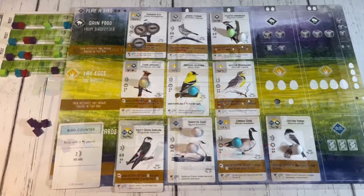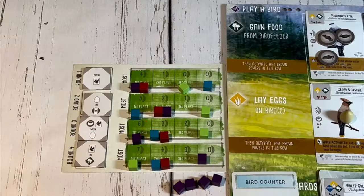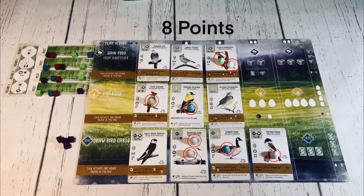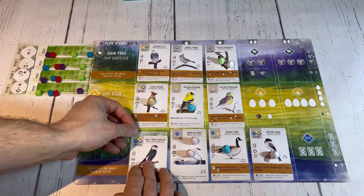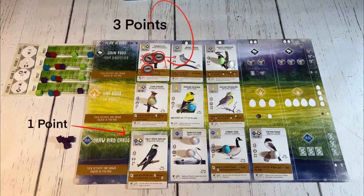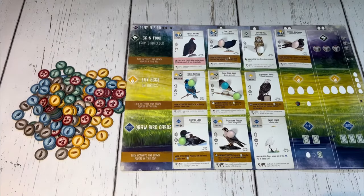Each player adds up the points from all their bird cards, any points scored by completing the objectives from their bonus cards, any points from the end of round goals, and all leftover eggs are worth one point. Some brown bird cards, when activated throughout the game, let players tuck bird cards underneath them or cache food on top of them — each tucked card and cached food is worth one point at the end of the game as well. The player with the most points wins; in a tie, the player with the most leftover food wins, and if there's still a tie, the players share the victory.